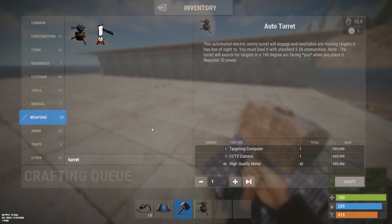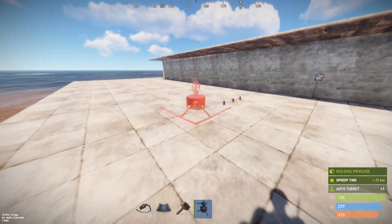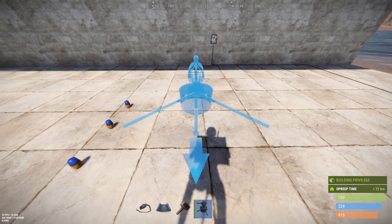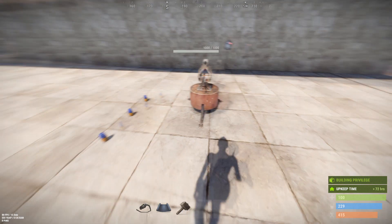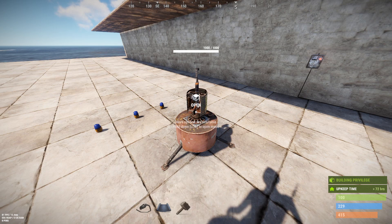Let's craft one. It's pretty much the same as it's ever been. It's got a big arrow that points at you because it wants to kill you. You can rotate it, place it just like normal, and authorize on it just like normal.